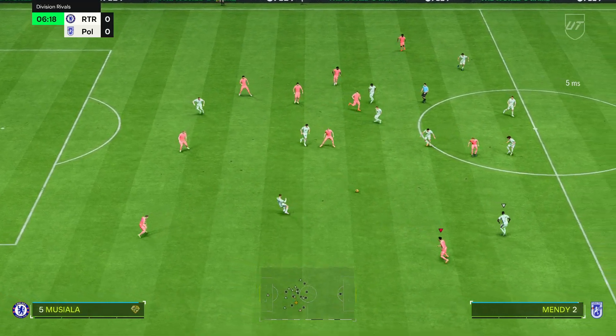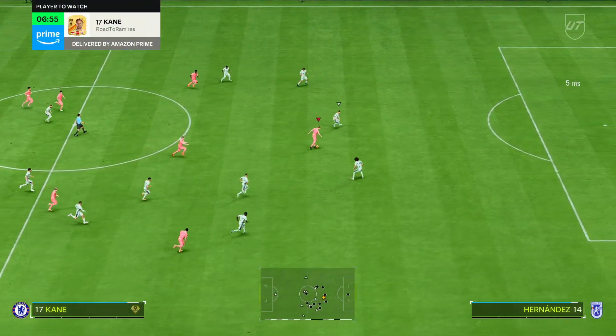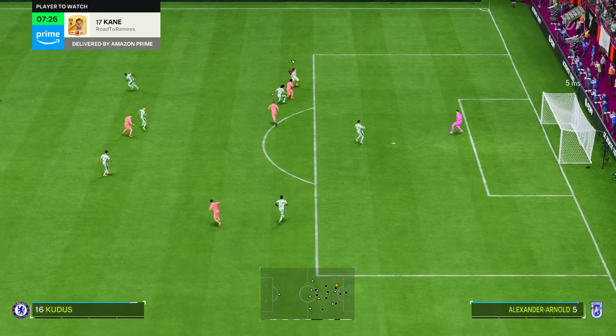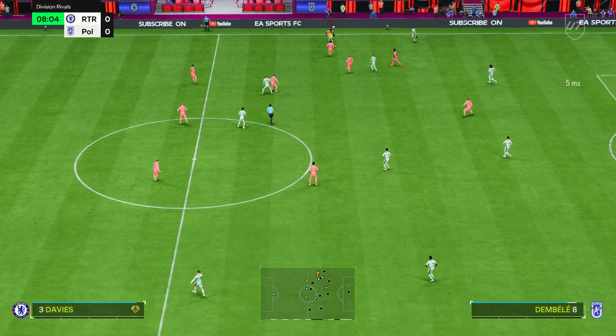He can play right mid, right wing, and CAM, which is great for squad building. Being able to play out wide and centrally is always a great thing for whenever you're trying to build a squad. He only has three traits — technical, flare, and first touch. They're nothing special and he has no playstyle plus, but they're not bad.